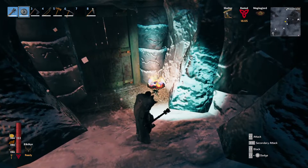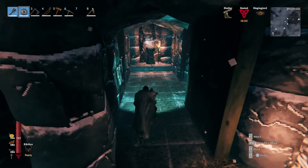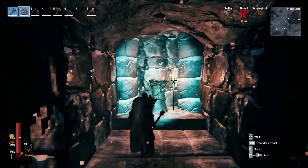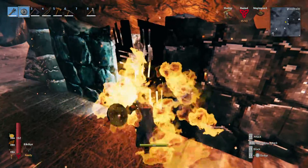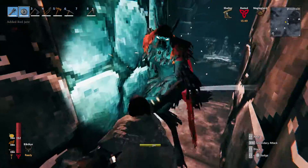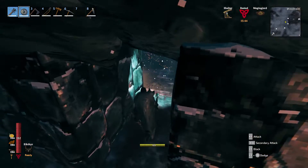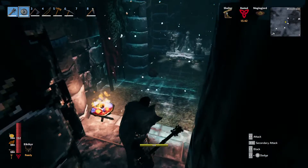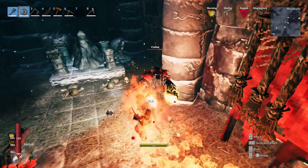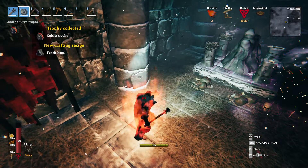These things are breakable, but I'm not going to break them because they give off light. There's Fenris hair — oh crap. That's a cool explosion. Oh, there's another one. Nice — Cultist trophy.